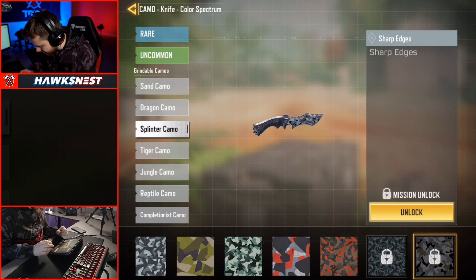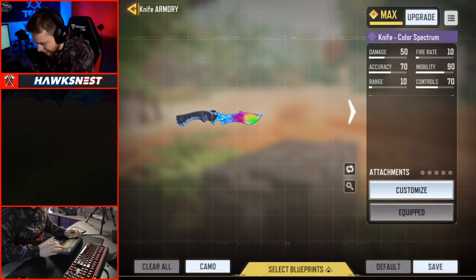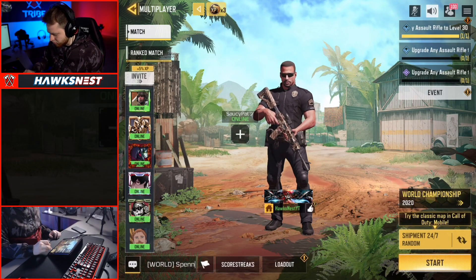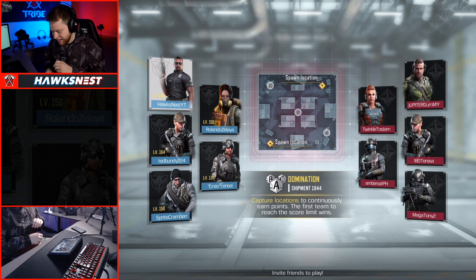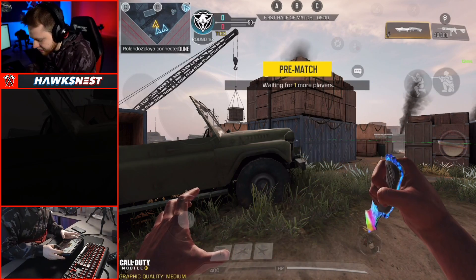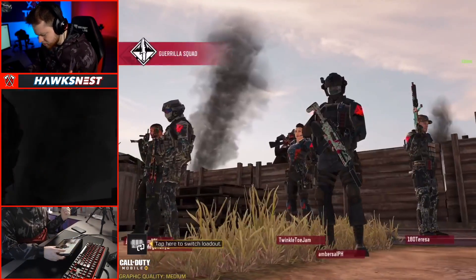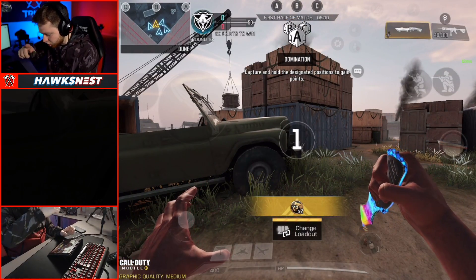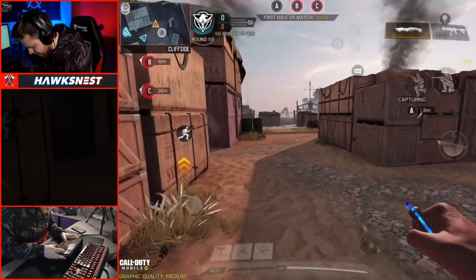Let's load into a match and get the Splinter camo — we need 11 more kills while crouching. We have to avoid sliding as much as we can, but I do have tips on how to do that. We got domination, which I'm totally fine with. I really didn't want Rapid Fire because it's spammed with sentry guns. We're using the Color Spectrum knife — I think it's the coolest one I have. Also important: you have to make sure you use a specific knife — the one with the curved blade, not the straight one or the baseball bat.